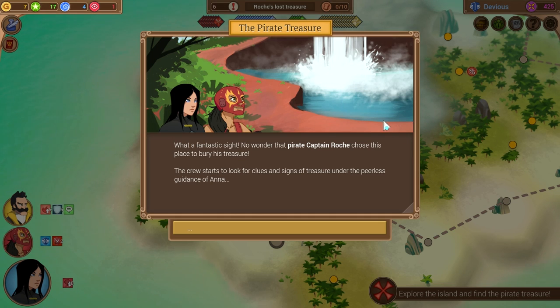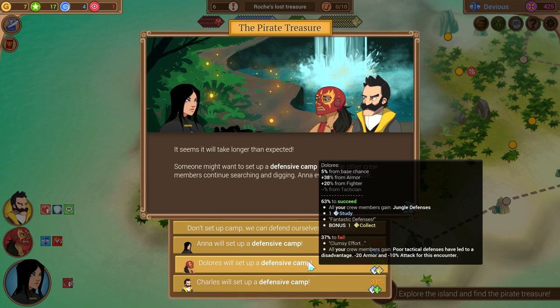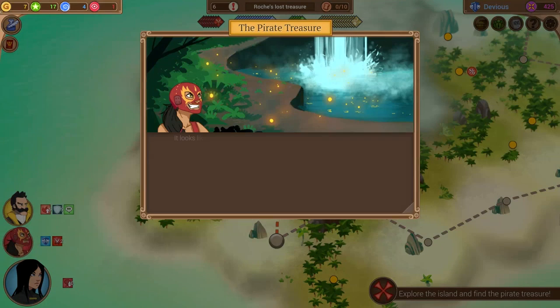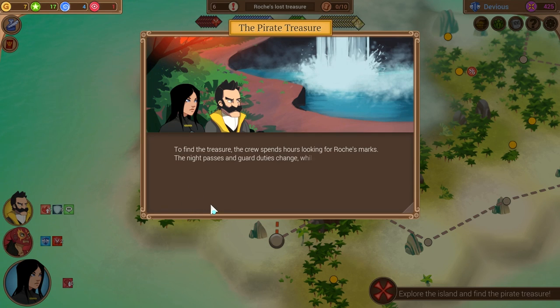What a fantastic sight — no wonder pirate Captain Roche chose this place to bury his treasure. The crew starts to look for clues under the peerless guidance of Anna; it seems it will take longer than expected. Someone might want to set up a defensive camp while other crew members continue searching and digging. Let's have Dolores do it. If we fail it's gonna suck, but if we succeed... It looks like a bastion! Dolores creates a camp at a strategic location with a lookout and everything. To be prepared for hostilities that come your way — we got free stuff.